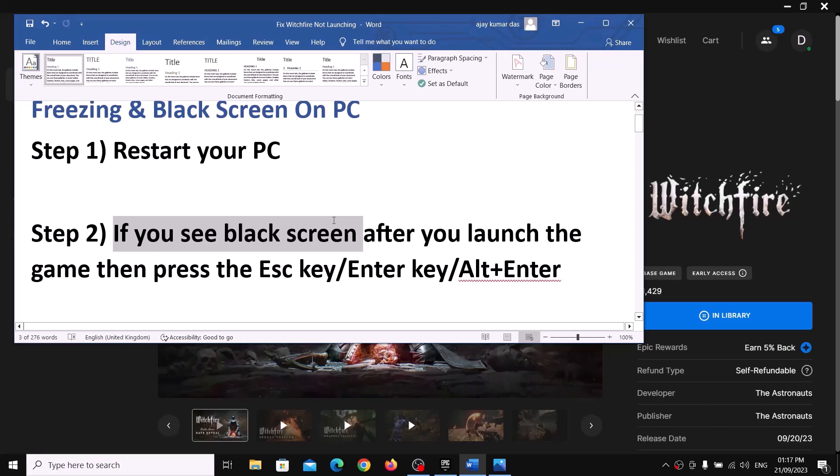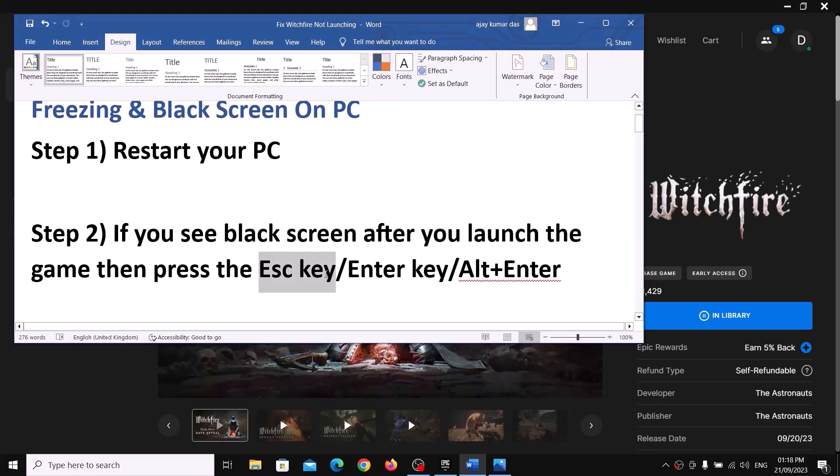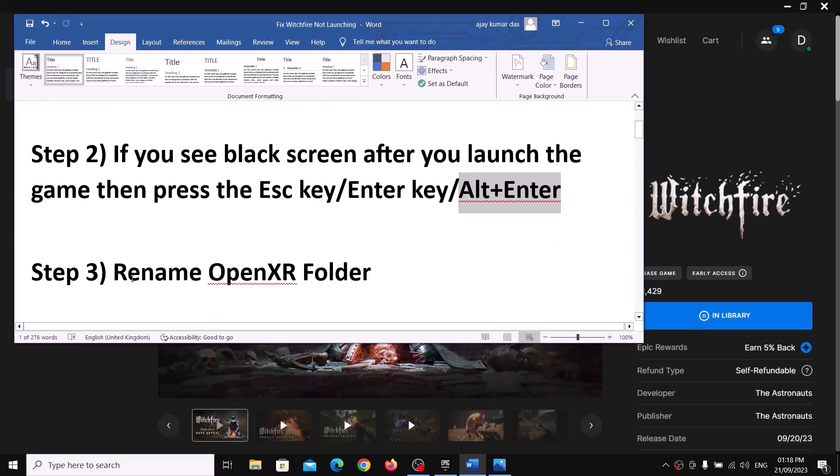This next step is for the black screen issue. If you see a black screen immediately after you launch the game, press the Escape key on the keyboard. Click on the black screen with the mouse cursor and then press Escape. That should give you the option to play the game. You can also hit Enter or press Alt+Enter simultaneously.